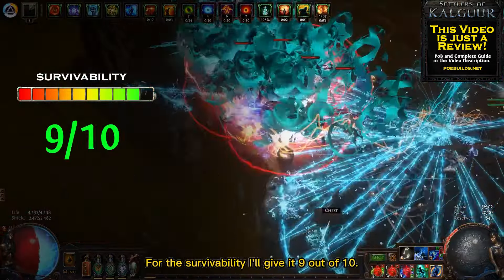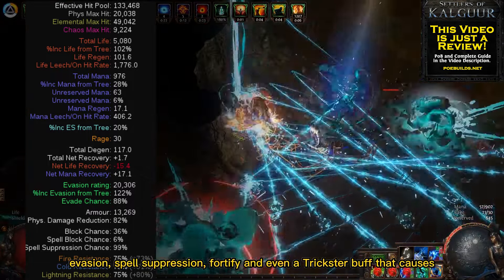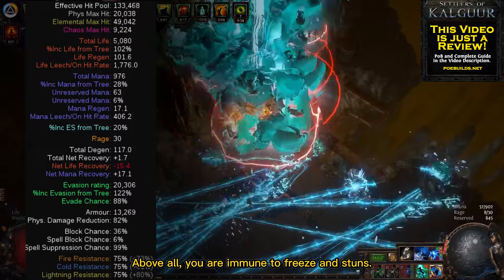For survivability I'll give it 9 out of 10. This build has over 100,000 effective HP because of high armor, evasion, spell suppression, and even a Trickster buff that causes you to take 40% less damage. Above all, you are immune to freeze and stuns.